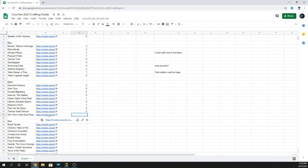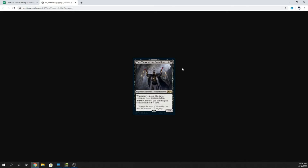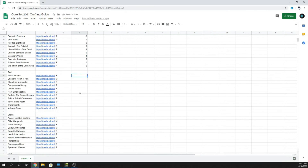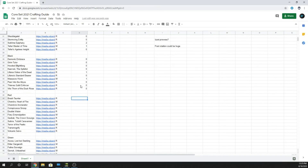Vito, Thorn of the Dusk Rose — three mana Vampire Cleric. Whenever you gain life, target opponent loses that much life. For five mana, creatures you control gain lifelink until end of turn. He's a 1/3. Zero again — lifelink has never been a meta archetype. If you're making a lifelink Orzhov deck, go for it, but he's not going to be any sort of game changer.